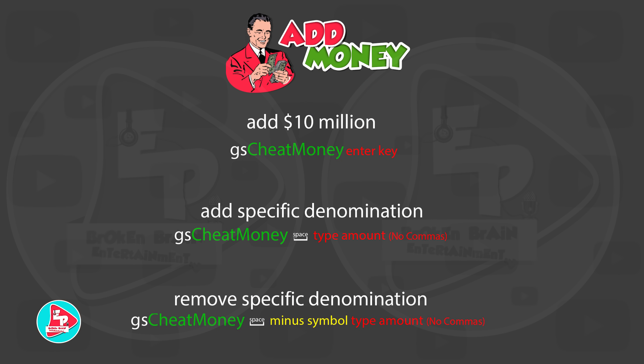This first set of cheats harkens back to FS17 days and the GS Money Cheat mod — we never needed a mod, who would have known! To add money via the developer's console, type: gs CheatMoney (lowercase gs, capital C, capital M) and hit Enter for an automatic 10 million dollars. For a specific amount, type gs CheatMoney, space, then the amount. To remove a specific amount, do the same but add a minus symbol before the number. When typing numeric values, don't use commas or dots — just the numbers.